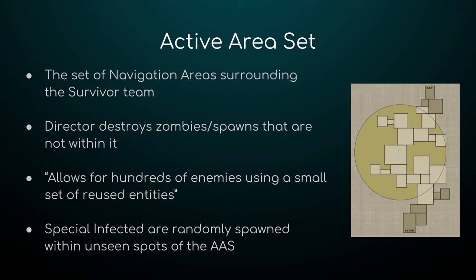The Active Area Set also controls where Special Infected will spawn — Special Infected can only spawn in the Active Area Set and only in spots not currently visible to the players. This allows for hundreds of enemies using a small set of reused entities, meaning they don't have to spend much processing power or worry about the entire map. They can basically deactivate parts of the map until the players are in a certain area, whereupon that area becomes active and zombies and events will actually happen there.